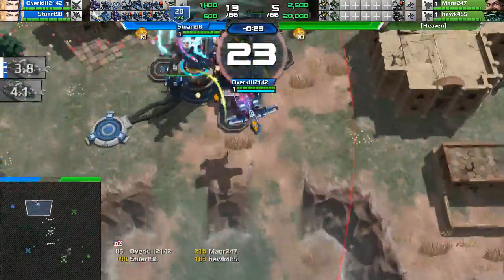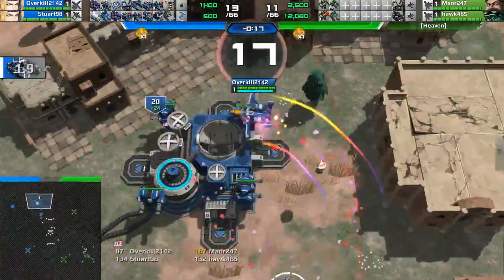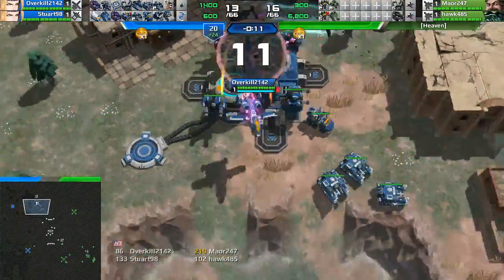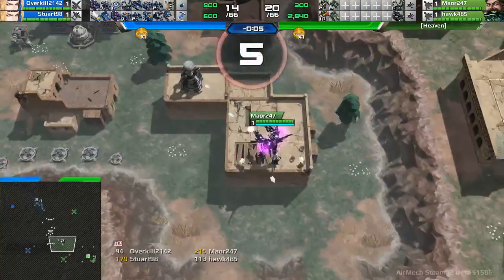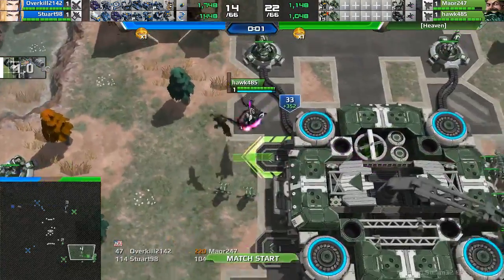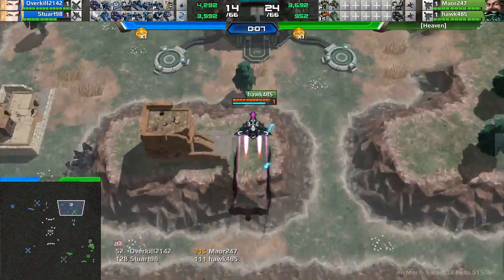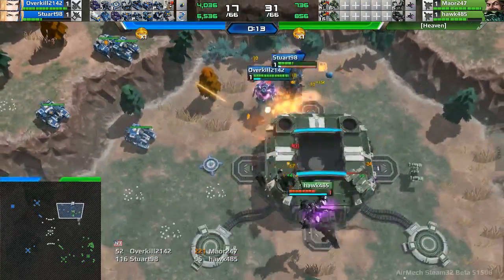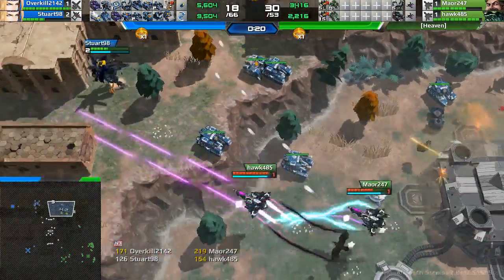Alright guys, here we go, round two of the third place match. The previous losers for the blue team in the upper left — it is Team Council. Hacks has chosen Airfields as the counter-pick map. It is Stewart98 and Noverkill2142 going with the same combination: Warthog and Angel, as they went in the last game. In the bottom right you have Team Smelly Sandals with Mayor247 and Hawk485, clearly being very cheeky — they have each opted to take five no-unit slots, going strictly with SAMs, Rebels, and Goliaths for Hawk, and SAMs, Roots, and Bot Spawners for Mayor247.